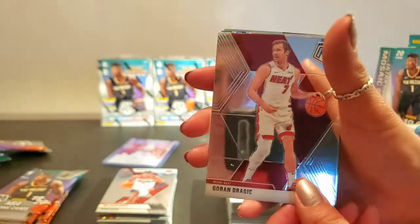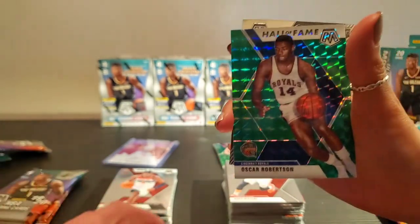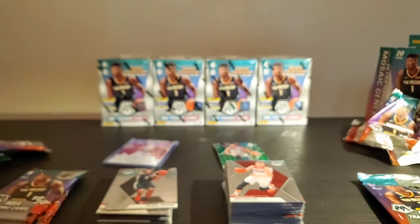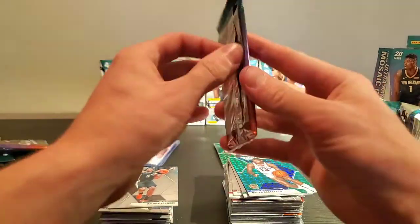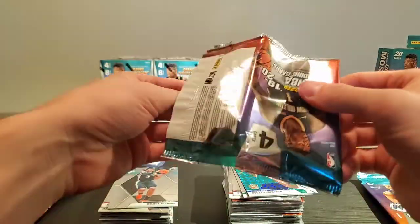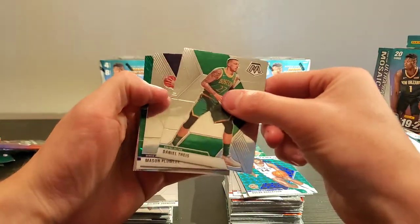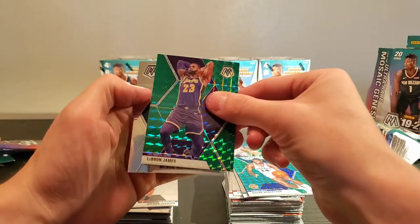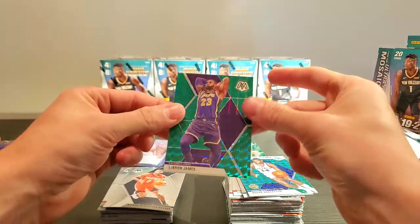We got Goran Dragic, Kemba Walker, Oscar Robertson Hall of Fame, and Keldon Johnson rookie. This isn't as forgiving as the last blaster. Let's see — we got Daniel Theis, Mason Plumlee. Oh, we got LeBron! That was nice. And Nickeil Alexander-Walker. Definitely take that LeBron for sure.